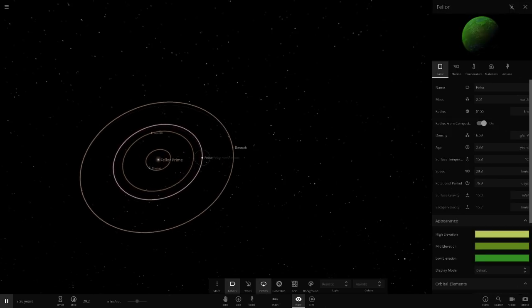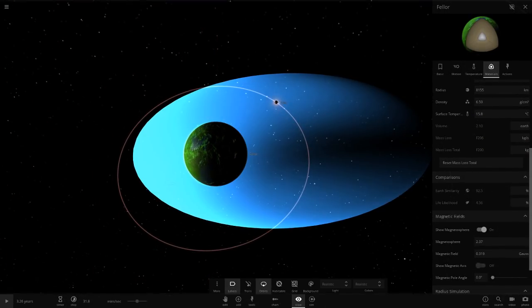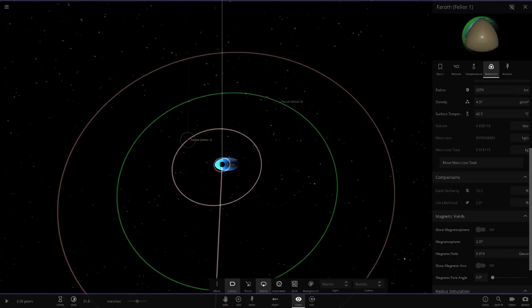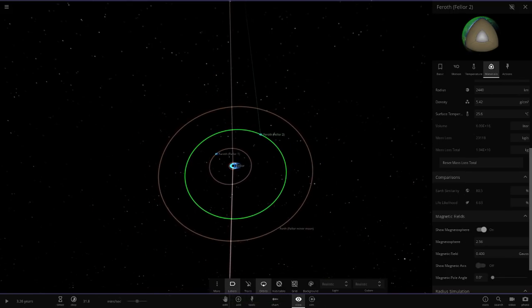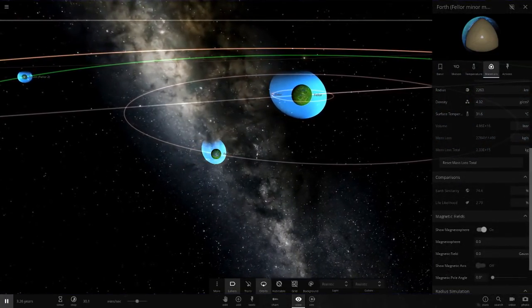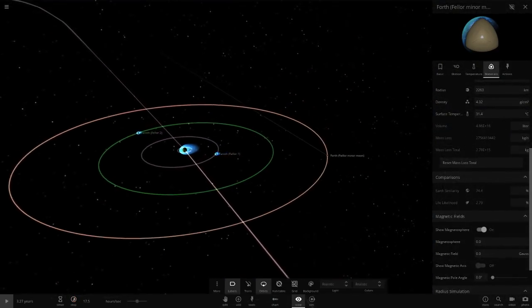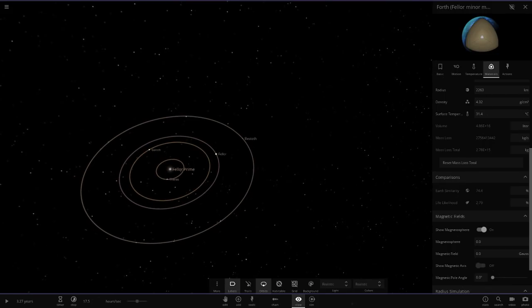Before we finish, I just want to go back and check the magnetic fields - turning them all on. This guy here also has one, and this one also has a magnetic field. This is probably the most magnetic fields we've seen in a simulation here - although that one there doesn't have one. But there's a lot of magnetic fields going on, very nice little add-ons. And these guys back here also have magnetic fields as well.